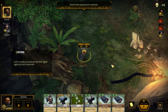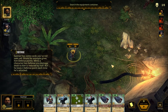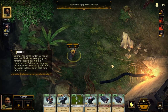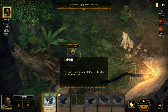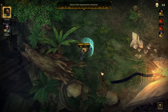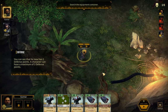Let's ready ourselves for the fight against our enemies. Gunnar has some cards you've not seen yet. Shield for example gives him defense points. While a character has defense, any damage dealt to him is reduced by half, but he loses one defense each time he's attacked. Let's give Gunnar some defense. Click the Storm Shield card. You can see that he now has two defense points. A character can have a maximum of three defense points.